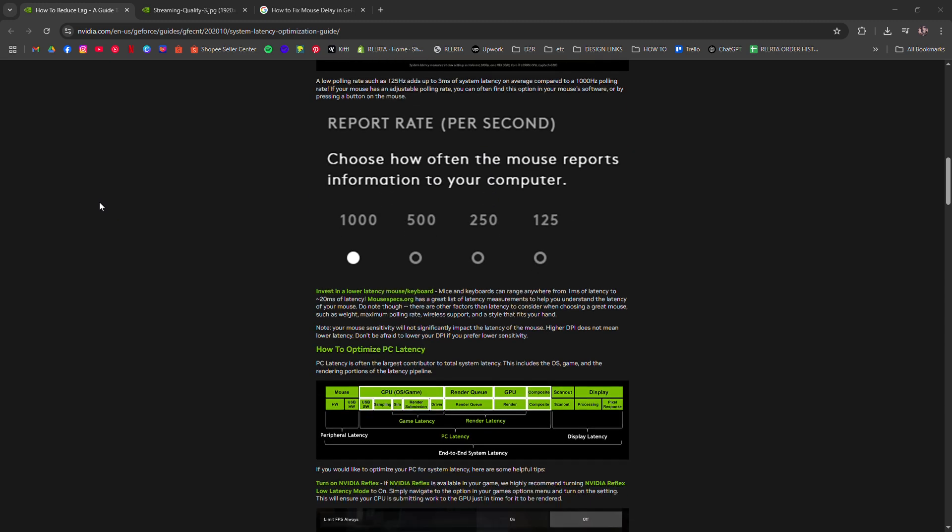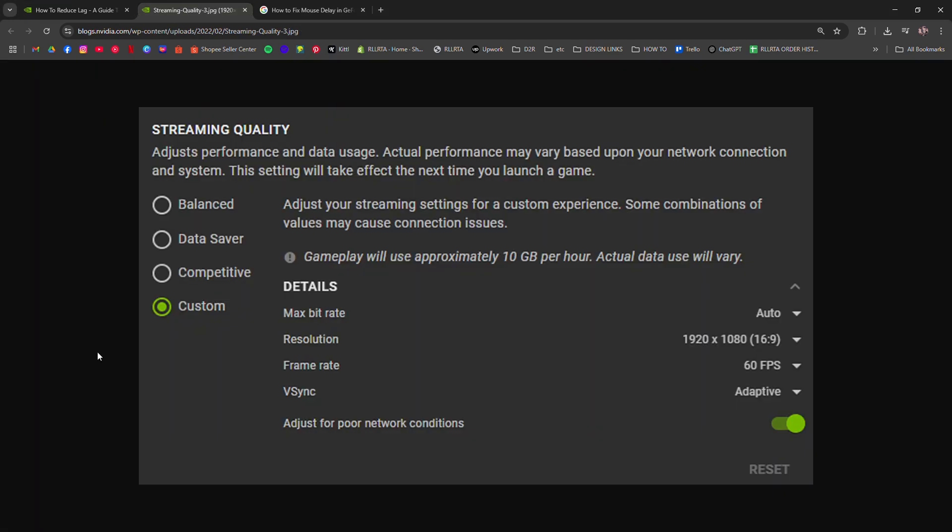Next, go to GeForce Now settings, set V-Sync to on, and adjust the frame rate to match your monitor — usually 60 or 120 Hz. Also, turn on adaptive bitrate if it's off.